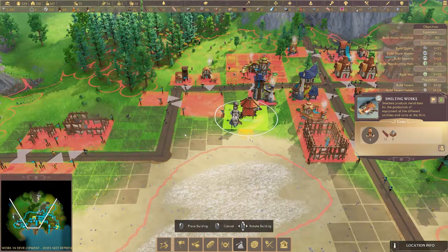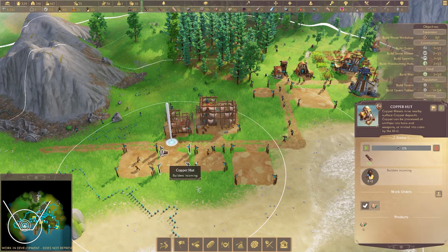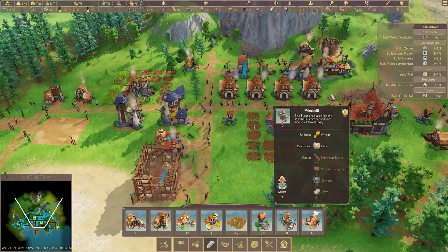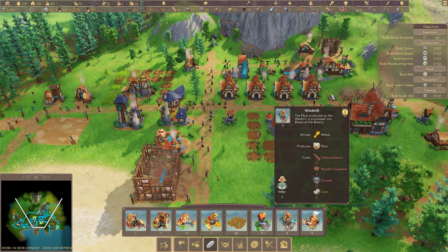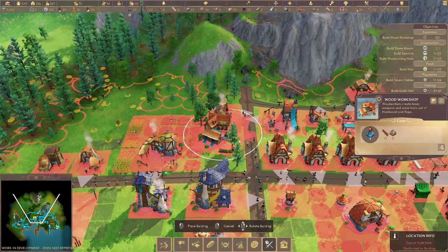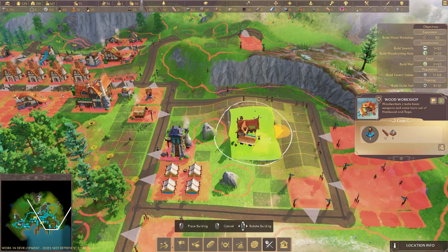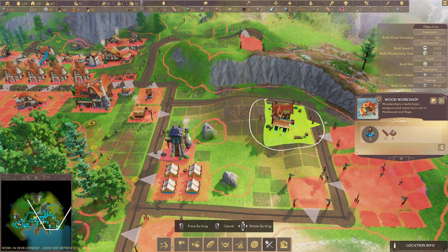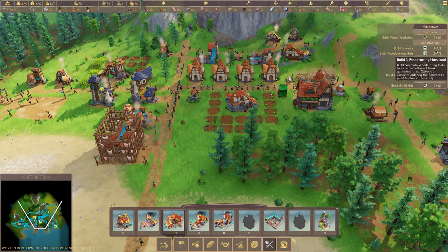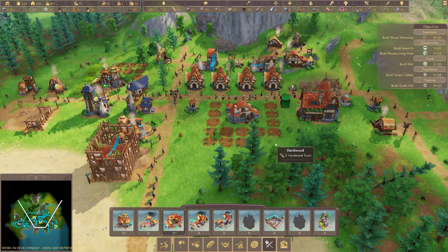We definitely need a smelting works - if we're getting all that iron we're going to need a place to deal with it. That goes nicely next to the copper hut and the iron hut. Oh - build a wood workshop! We never put that in. I don't even have wooden cogwheels. Here's a wood workshop - it's very large and nothing fits anywhere nicely due to funny spacings. Eventually it fits over here, though it's not near anything wood-related - people are going to be transporting things all over the place. The sawmills are coming along, the woodcutting houses are coming along, the wells, tavern tables, guild hall - I think we've got everything going that we want.